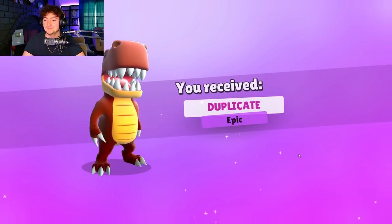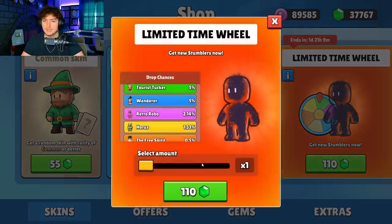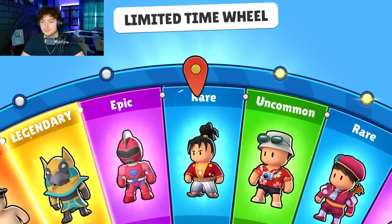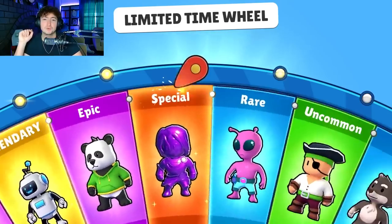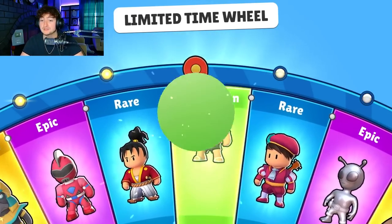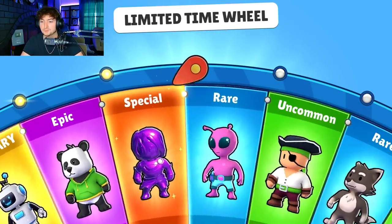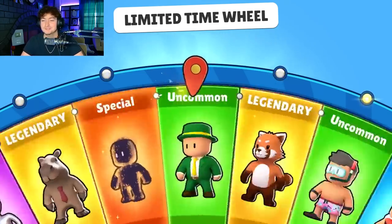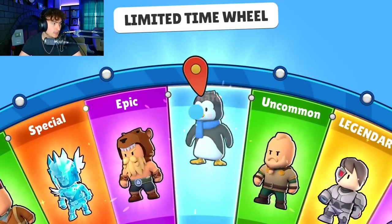Let's do 10 more spins and see if we can get a special. The other thing is I don't know if there's going to be a different way to pull the bolt skin. It would be super cool if they kept it only in the free spins, but knowing Scopely they're probably going to add it in a bundle or its own wheel. There are a few other skins they haven't added since the beta - let me check what they are so I don't say it wrong.